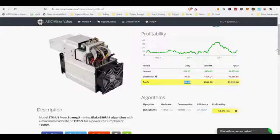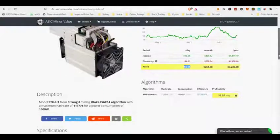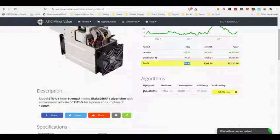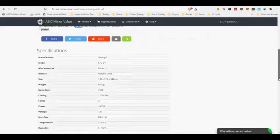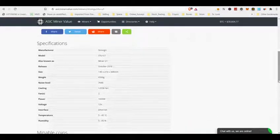As you can see from the Assiminer value, the Strongoo U1 miner profitability is around $9 per day. From the Miner Profit Calculator on whattomine.com, for the Blake 256R14 page, with a hash rate of 11 TH/s, power of 1600 watts, 10 cents per kilowatt hour, and fees of 3.0%,